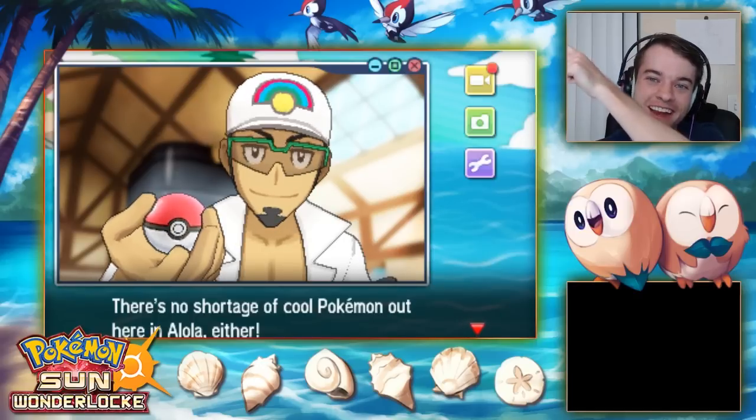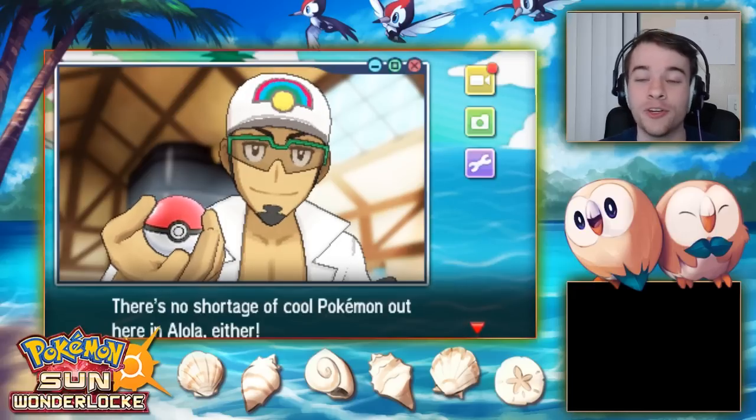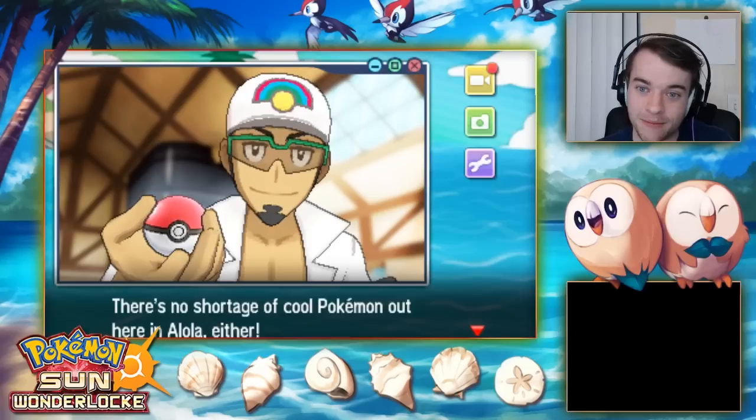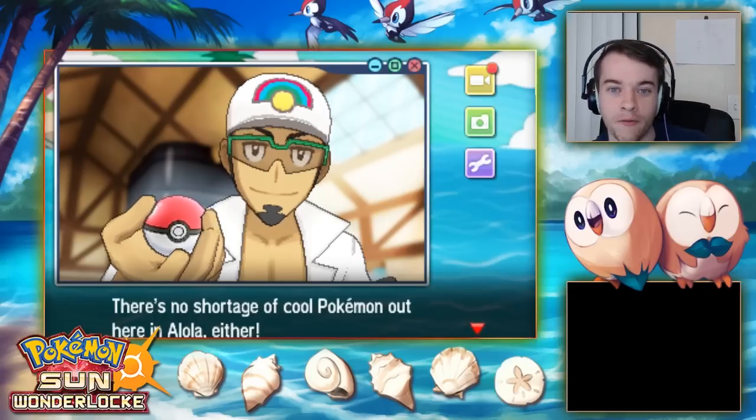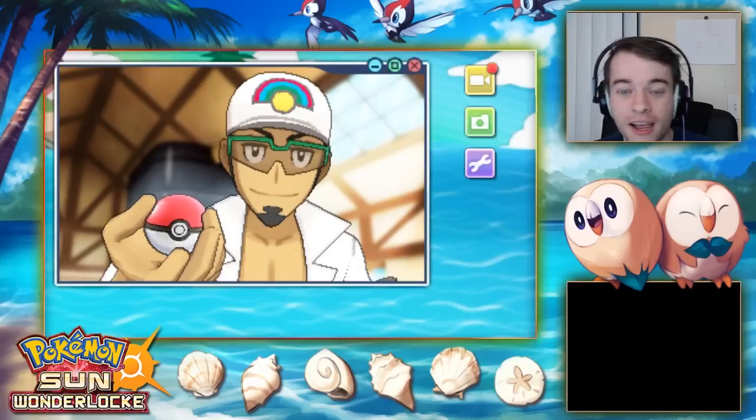Look at the little Rowlets underneath me — they're so cute and happy! We've got the piggybackies and the sun shells. We're doing Pokemon Sun this time so I wanted a sun theme, beach theme. The beautiful water and branches on the side — I think it looks gorgeous. Go show Dina some love.